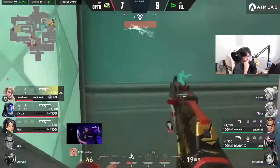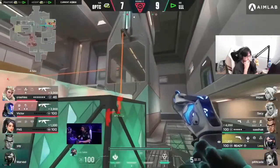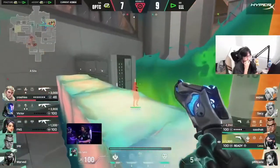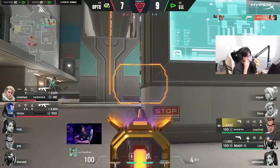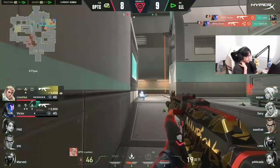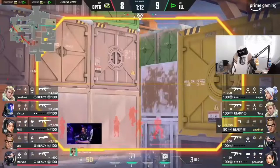With 10 seconds left they're in danger — a great tagging, crashies on 14 HP to play with. They can't throw utility at him and they can't get to him. The plant is secured — optic now just need to deal with these last two players but that might not be easy. Now with the suppression gone less can actually use his viper's pit. The paranoia so perfect — but then the viper's pit instantly removed by victor! Holy shit!